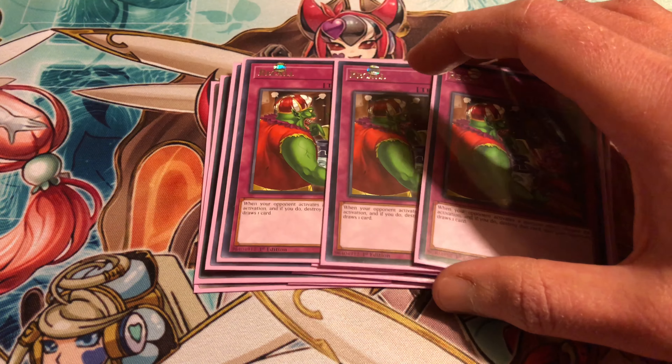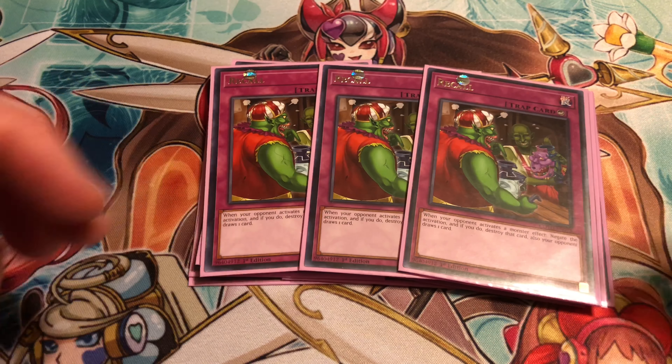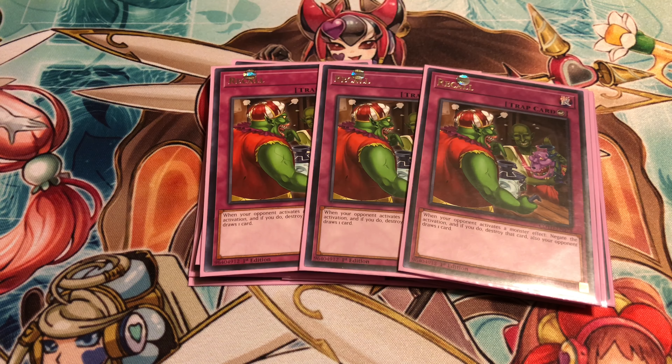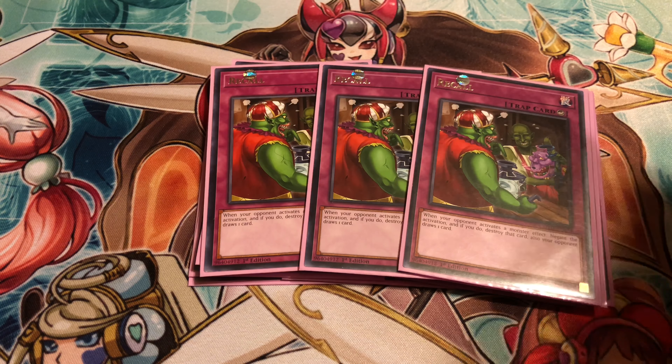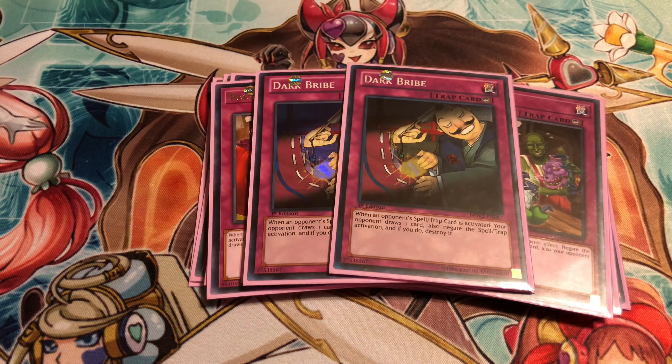Then we're running triple Recall: negates monster effects and your opponent draws a card, so it helps with Lycoris and helps with the Greed. You can stop hand traps — it can stop effects anywhere, graveyard, hand, whatever — just stop the effect and give your opponent another card. It's decent in here. Same thing with Dark Bribe, which we also run here. Then we got two Blazing Mirror Force — just a little more protection and some burn damage when your opponent attacks. You take damage equal to half the original attack of all the monsters, and then your opponent takes it. Then two Dark Bribes, just good to negate anything that would stop your cards from doing the most.